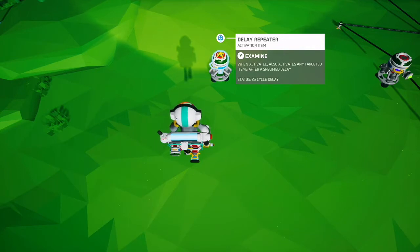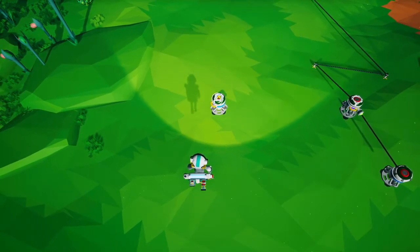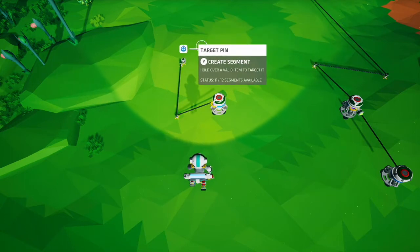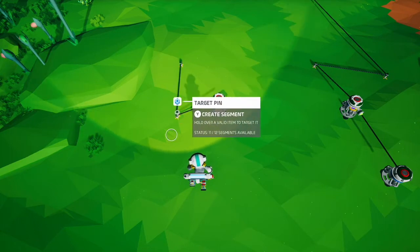The delay repeater is like the button repeater and all the sensors in that it has a segment pin on top, which you can attach to various objects to toggle on and off their various properties.